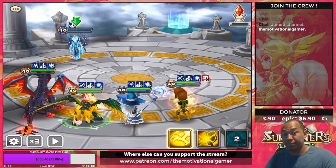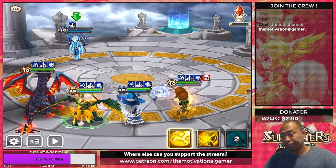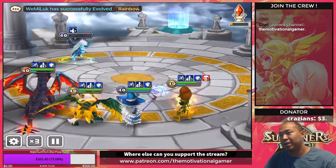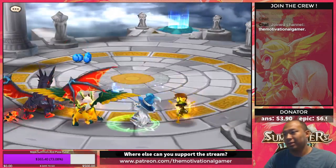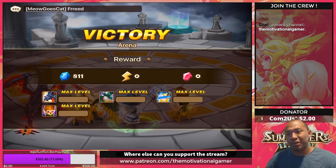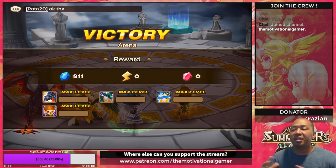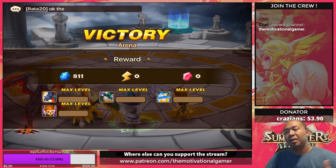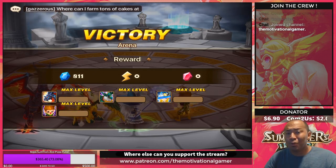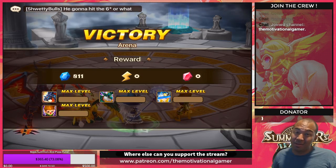If a rune doesn't have any of those, sell it — it doesn't fit on any unit. There are niche builds, like units that need crit rate such as Verdehile or some Neostone fighters — if they need crit rate, definitely get crit rate. But for general speaking, the key question you have to ask yourself after you learn your units is: who can I use this rune on? If you can't use it on anybody, there's no point keeping it.